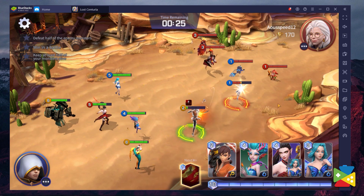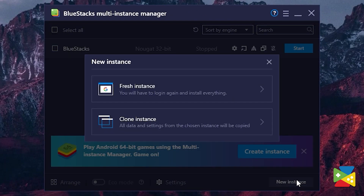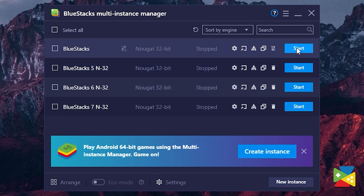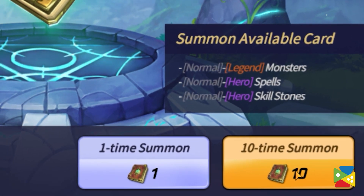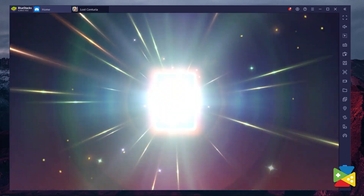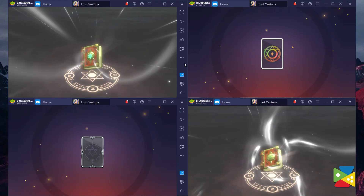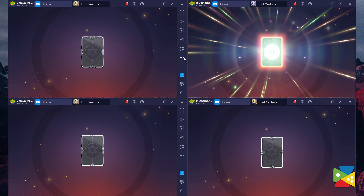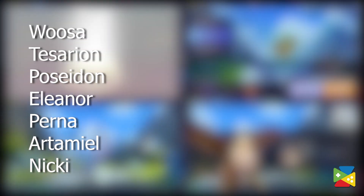With the Multi-Instance Manager, which you can access by clicking on the icon on the right panel, you can run as many instances of BlueStacks — and therefore Summoner's War: Lost Centuria — as your computer can handle. You get enough currency to summon 10 times after completing the beginning tutorial and collecting all rewards from the in-game mailbox. The higher tier monsters are legendary, and if you're unable to get any legendary heroes across your many instances, I recommend starting over. A single reroll can take 10 to 20 minutes, so the Multi-Instance Manager saves a lot of time. I strongly recommend rerolling for any of the legendary monsters shown on screen, as they are great to start with.